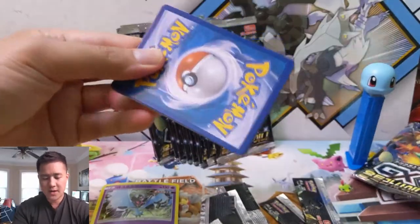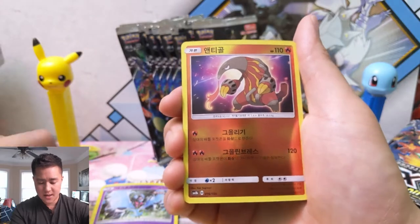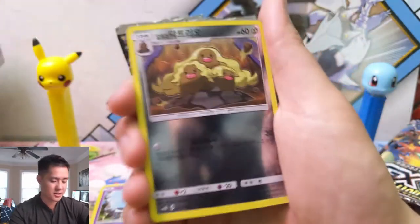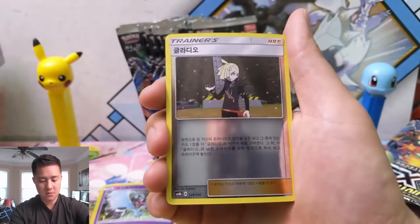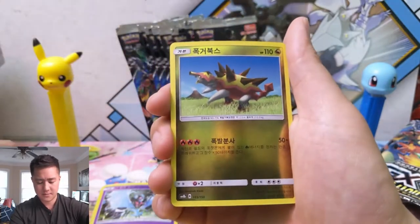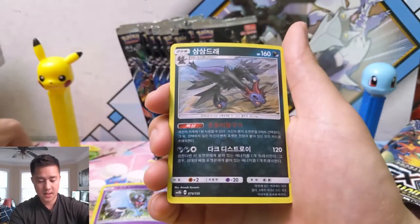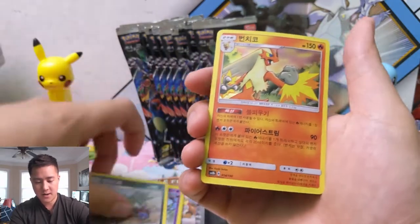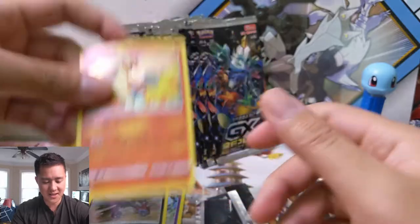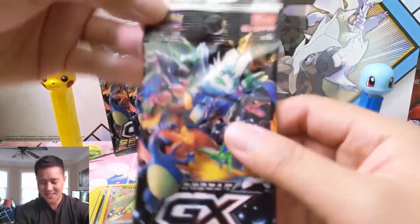As always guys, if you do enjoy the content, do me a favor - hit that like button down below, and if you're not a sub already, hit that sub button as well. We got Darkness Energy, Alolan Dugtrio, Gladion, Eternatus, Ultra Space, Hydreigon. And that's the rare. Then - Blaziken again, I was thinking Typhlosion in my head, it's like that doesn't sound right.